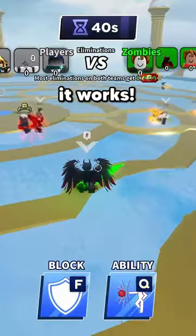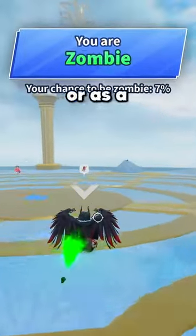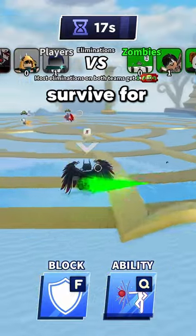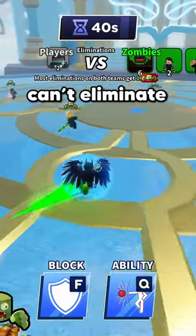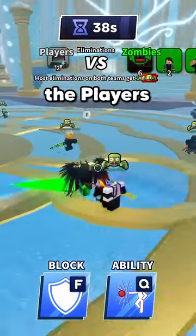After that, the game is pretty simple. Here's how it works. You start out either as a player or as a zombie. If you're a player, your goal is to survive for as long as possible and get as many eliminations as possible. If the zombies can't eliminate the players before the time's up, the players win.